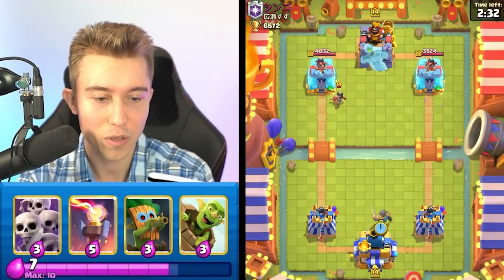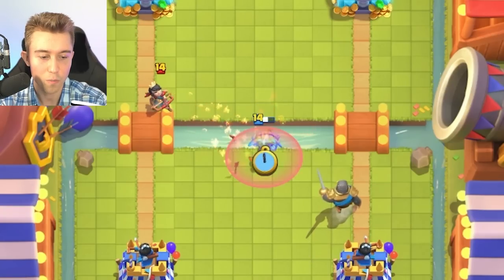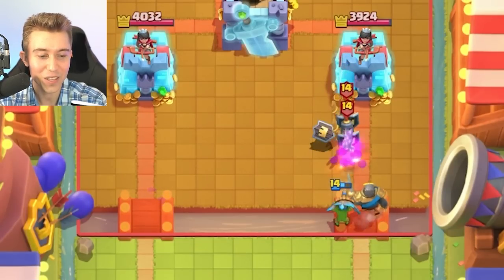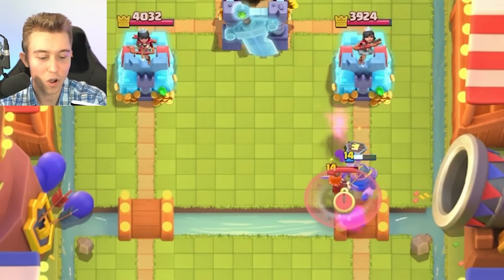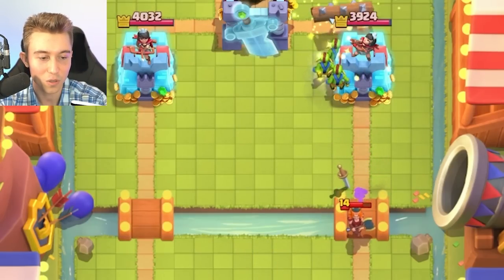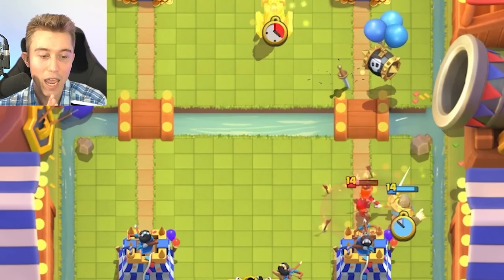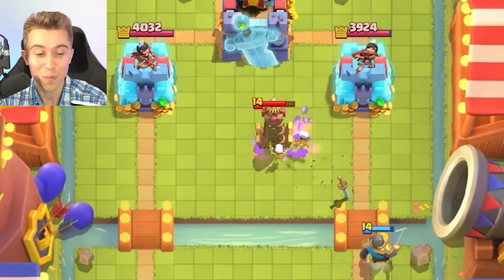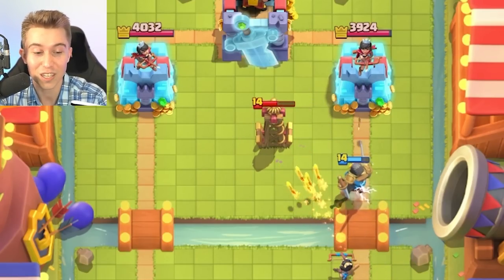I'm going to go for a knight on the other side and maybe use my dark goblin to snipe the princess — it only takes like two hits from the dark goblin. The dark goblin doesn't cross the river yet, so he might log. He's going to have Valkyrie, which is unfortunate. I'm going to drop the goblin barrel slightly off center so maybe he misses it with a log. I need to play very aggressive in this matchup because otherwise I get rocket cycled — since I don't have a spell, I can't get into late game feeling comfortable.